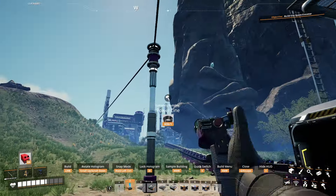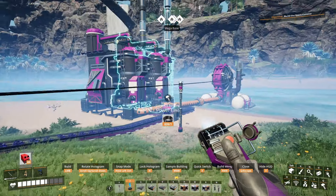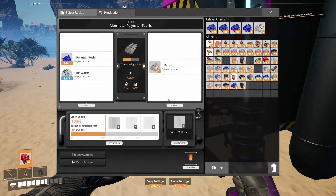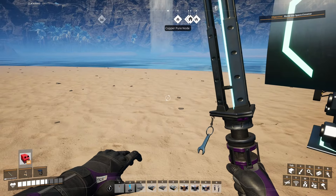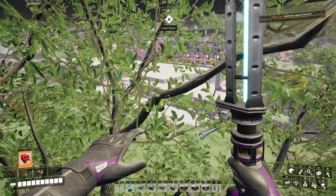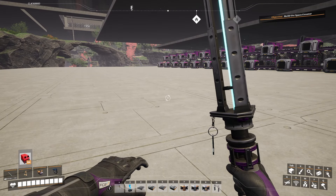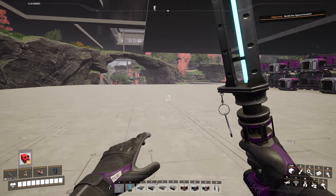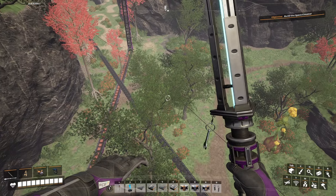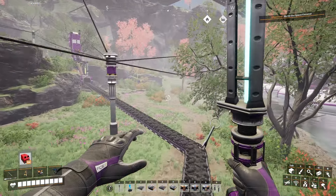Here's our automated fabric setup over at the bauxite setup where we're producing oil. Instead of trashing our polymer resin we're now using it to make fabric - 40 fabric per minute. Now that we have fabric we need gas filters, not that I'm ever going to use them, but we need them for the next milestone. They need an assembler, coal, iron plates, and fabric.